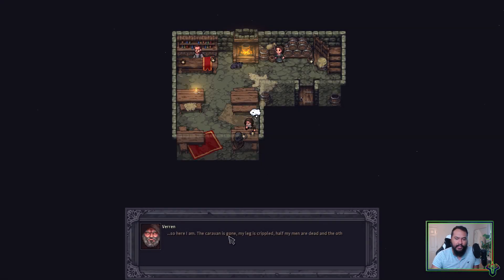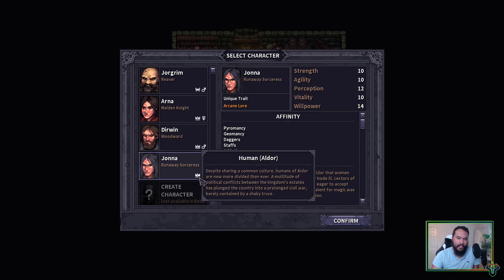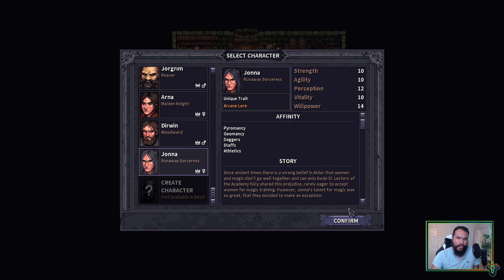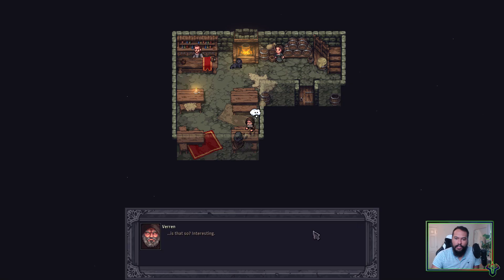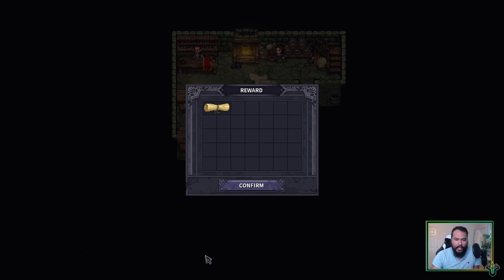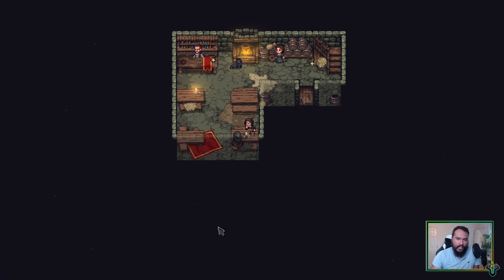The caravan is gone, my leg's crippled — we've all seen this already unless you're new to the series. We're going to stick with Jonah because we want the extra magic power, and she starts with Geo. No other character starts with Geo, so we can't really make use of it otherwise. Plus, we're going Jonah interest.